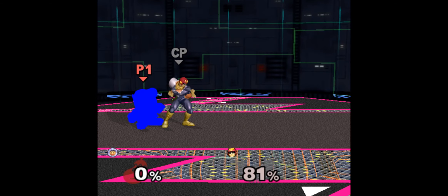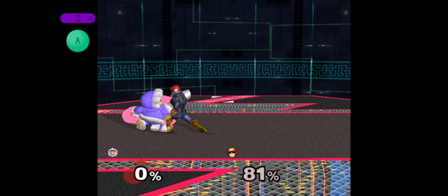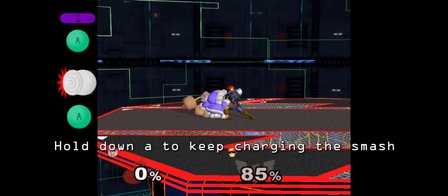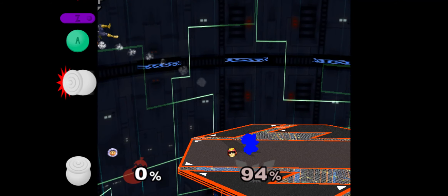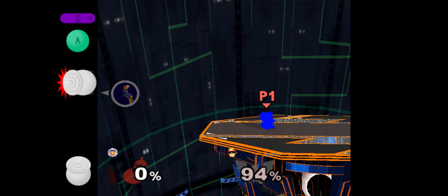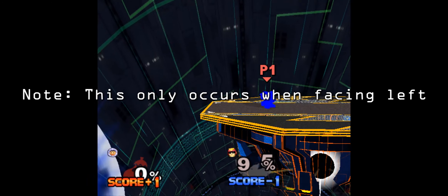I would recommend using this technique mostly with f-smash as it has a nice and large hitbox. To expand upon the charged smash to down throw, you can mix up their DI on the smash. To do this, set up the charged smash the same way, but instead of down throwing, up throw and immediately release the smash. If done correctly, you'll hit the opponent with the reverse hit of f-smash and they'll fly off into the blast zone behind you, as they probably won't DI correctly the first couple of times. Keep in mind that due to some weird z-axis shenanigans, Nana's f-smash might sometimes randomly miss when using this technique.